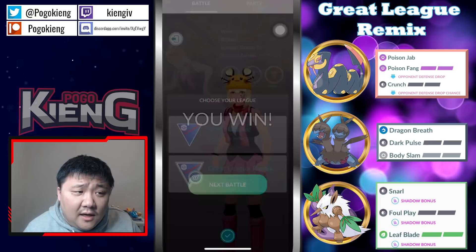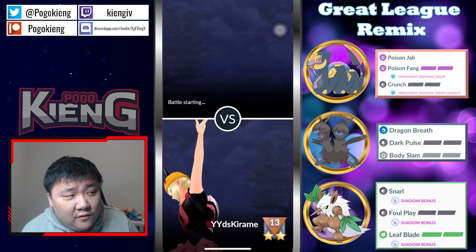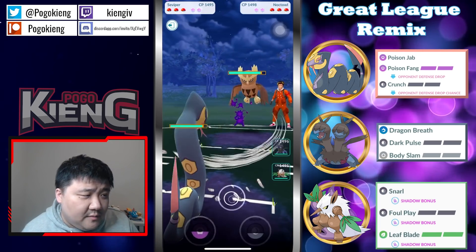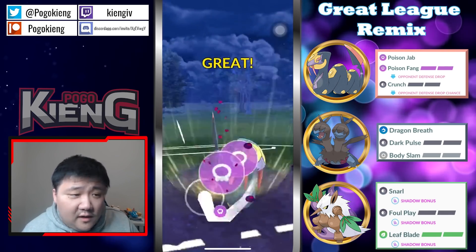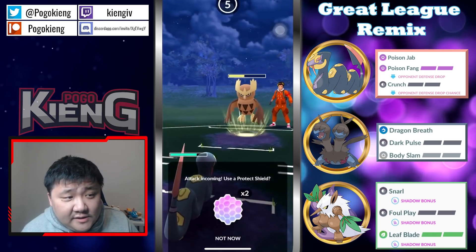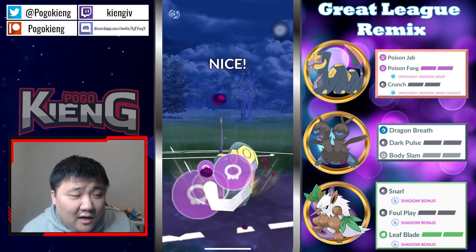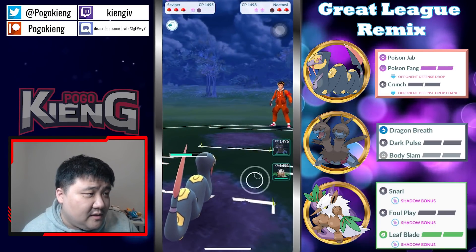Their backline was pretty interesting — honestly kind of weird. It's Whirlwind, Abomasnow, Cofagrigus. Cofagrigus kind of makes sense to pair with Seviper in Remix. This is kind of where you want to see it — obviously better than seeing it against the Shift Tree. Going to throw the Poison Fang. They should be protecting against steel and ice in the back so I wouldn't be surprised to see a fighter, which makes this a little complicated.